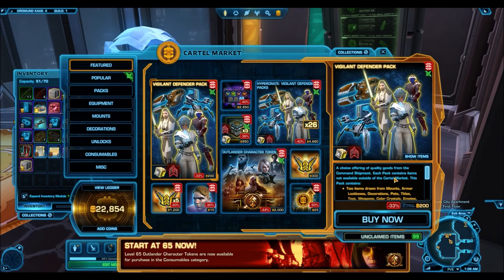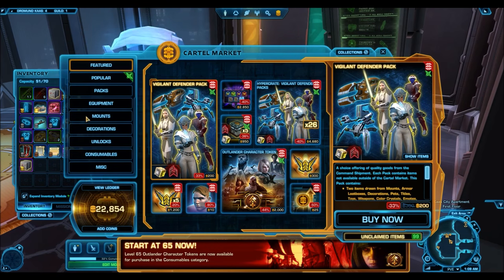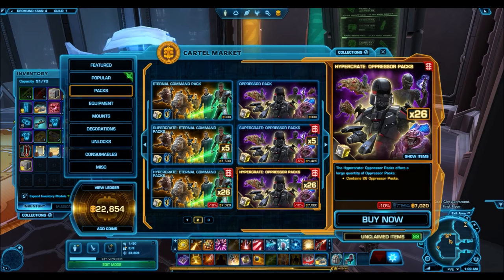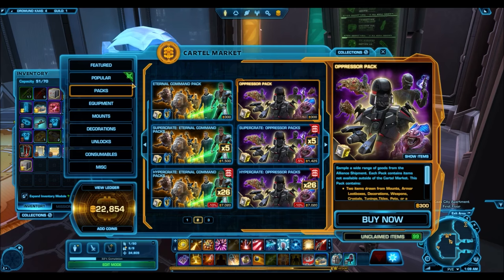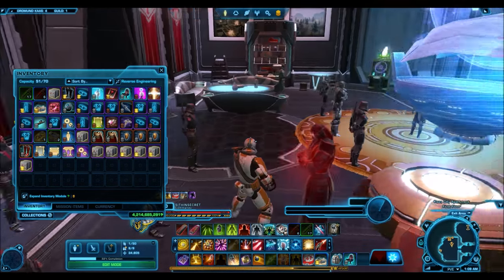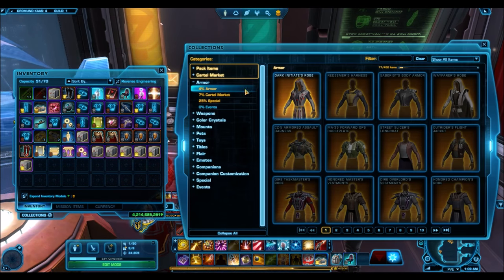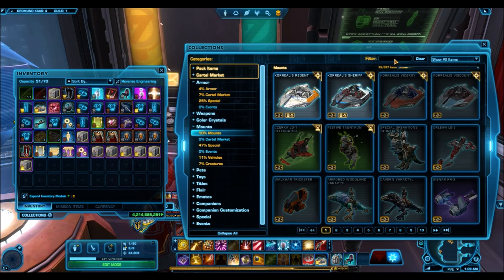Reskins in general are kind of an issue because on one hand Bioware markets these cartel packs as having brand new items never seen before in the game — that's actually the description used to describe them. On the other hand, we know as players that they just reskin the same stuff over and over again, and that in itself is a problem. We don't really pay for reskinning, so when was reskinning considered an acceptable practice?